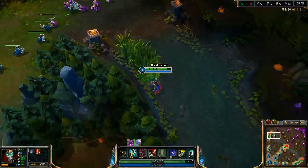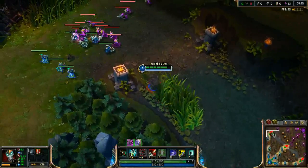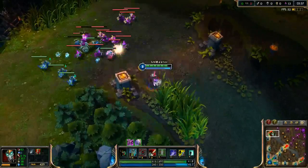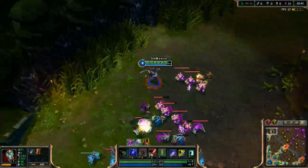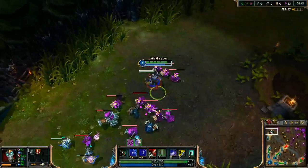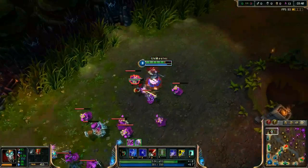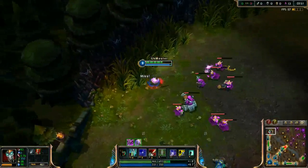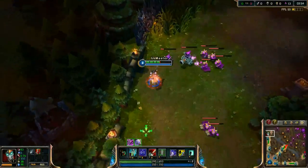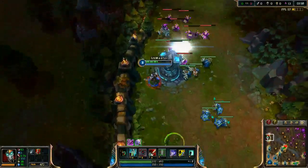Basically you can do an approach, use your Q, then place a box and start attacking the enemy from behind. Slow him with your E ability, and most of the time you will get a very easy first blood.